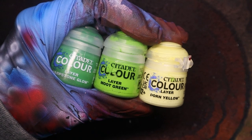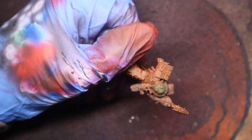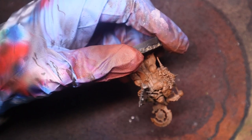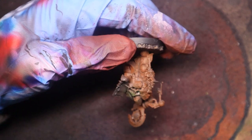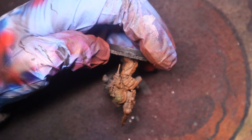We'll just be using these colours for his main armour, and we'll just be putting the Warpstone Glow on now, which is the darkest green. We'll be spraying this from a zenithal perspective, just mainly aiming for the armour.